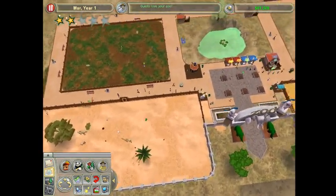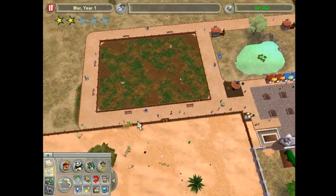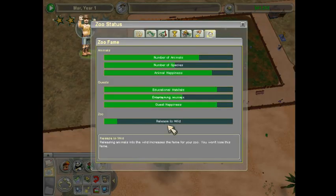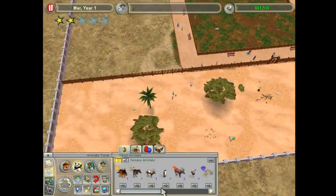Guests love my zoo - that is always a good sign. That means I'm in the right direction. Guest happiness is on the rise, educational habitats are on the rise, animal habitats are up there, and number of animals and number of species are on the rise as well. And I believe I finally got one little release-to-the-wild thing.